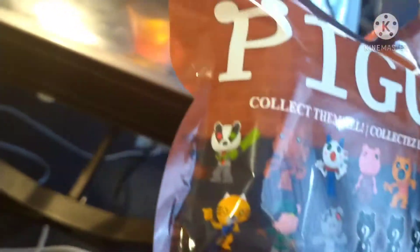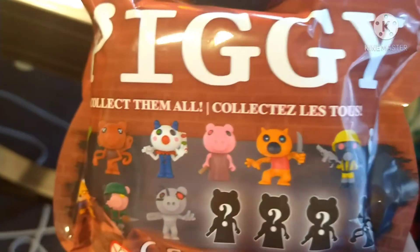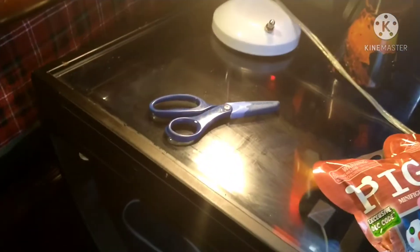Here are the characters you can get — seems pretty pug champ. I kinda want Robbie or Paracy, cause why not. Put that back down and let's get a scissor.